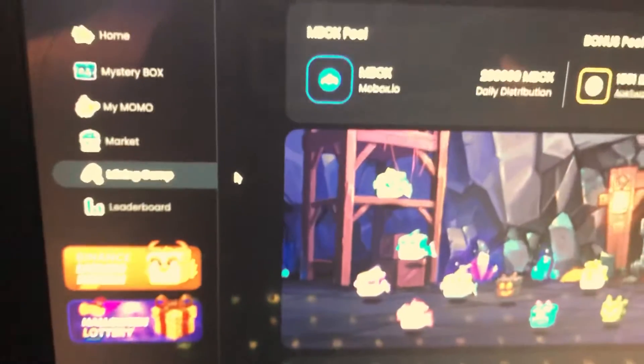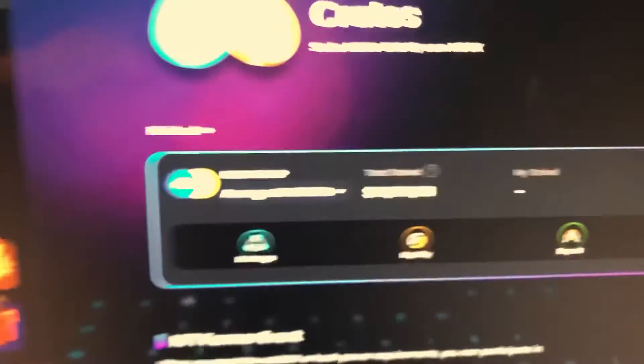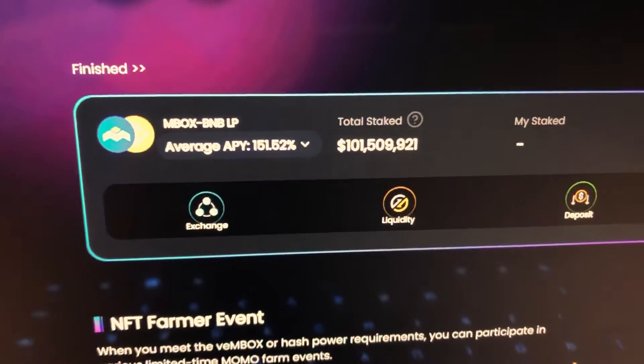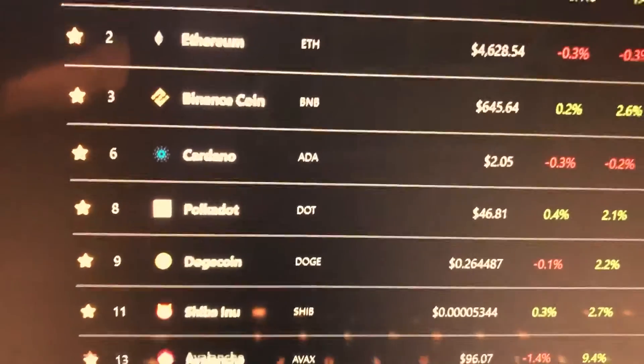I pair it up with BNB and I have it in AutoFarm right now, but really I should put it here on the platform because on AutoFarm right now the APY is not that great. I'm not sure why I don't have it here, but anyway.